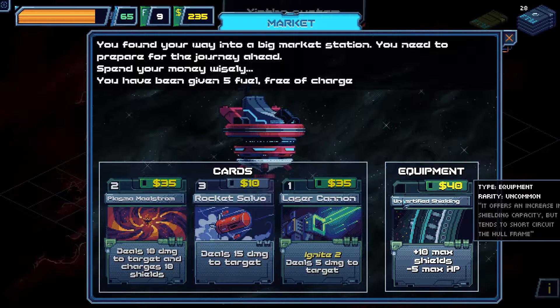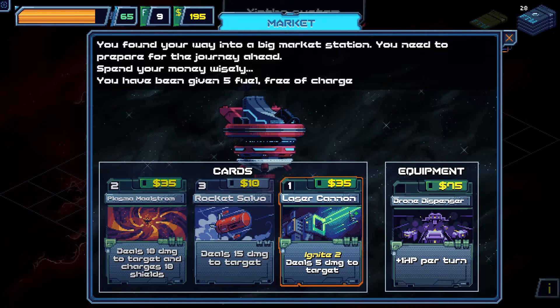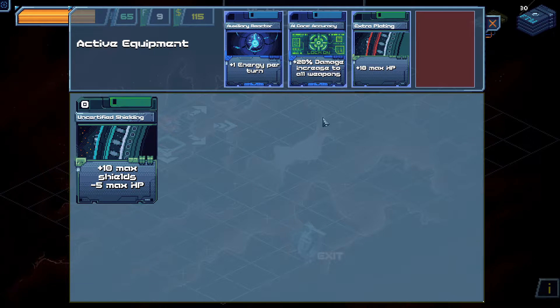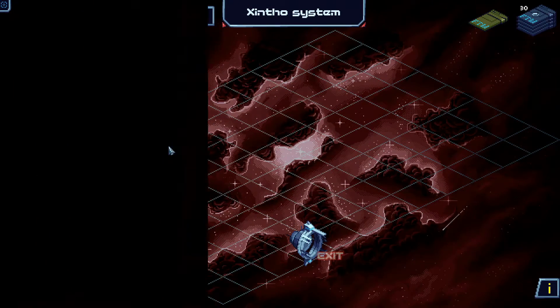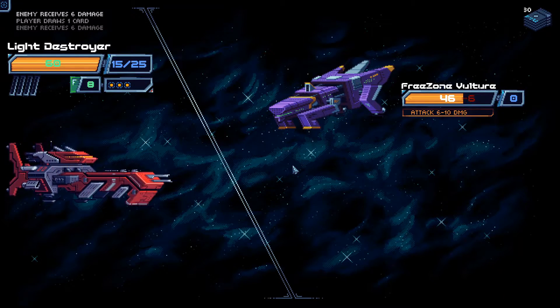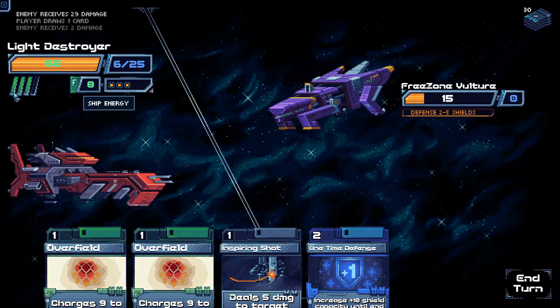Plus 10 max shields, minus 5 max HP. Plus 1 HP per turn — the Drone Dispenser. I think I'm full up on equipment. I'll take the Extra Max Shielding. Free Zone Vulture. Plasma Maelstrom, Inspiring Shot, Shield Ricochet, Gatling Gun. Overload Prime — which is a broken ability. The fact that it only takes 1 energy die is such a broken ability. Inspiring Shot, one-time defense, Gatling Gun, Prime Defense, Scorching Blast twice.